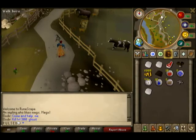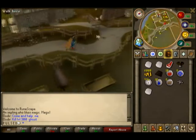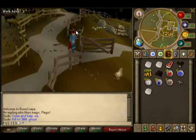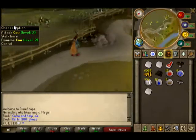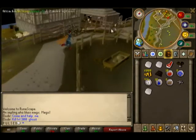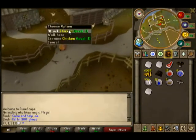On the way there, instead of just passing by, if you want to train you can kill cows, because you're low level and they drop good stuff. Don't forget your axe — a bronze hatchet — and a tinderbox, because there are trees right here. You can cut wood, cook the raw beef, and that'll give you some food to heal your HP so you don't die. Or you can go right here and fight these little chickens.